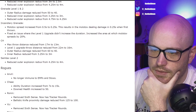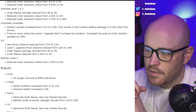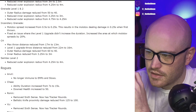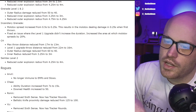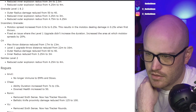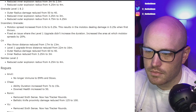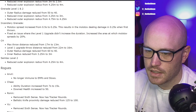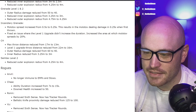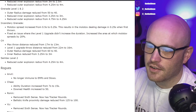Incendiary grenade: Molotov spread increased from 0.5 seconds to 0.25 seconds. This results in the Molotov dealing damage in 0.25 seconds when thrown. Fixed an issue where the level 1 upgrade didn't increase the duration. Increased area at which the Molotov spreads by 20%. Oh, that's good — a little quicker spread, I like that. C4: Max throw distance reduced from 17 to 13 meters. Oof. Level 1 upgrade throw distance reduced from 22 to 16 meters. Outer radius damage reduced from 60 to 40. Inner radius reduced from 3.25 to 3. C4 is getting nerfed hard, man.